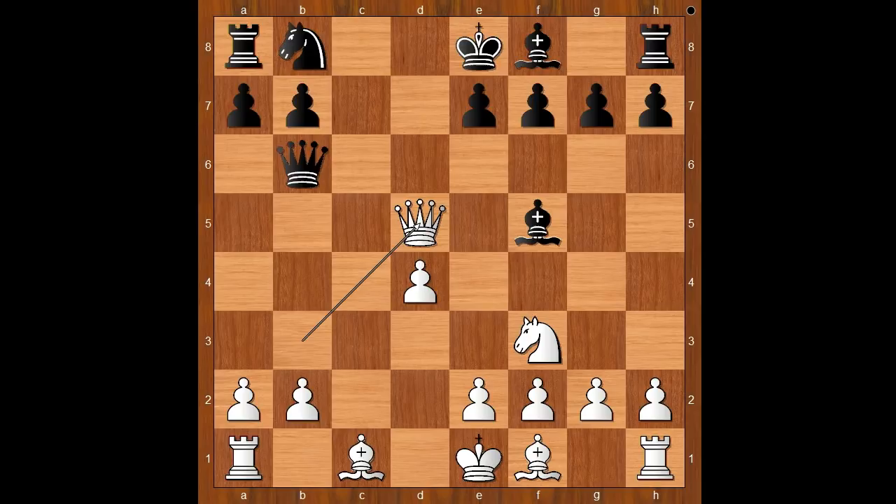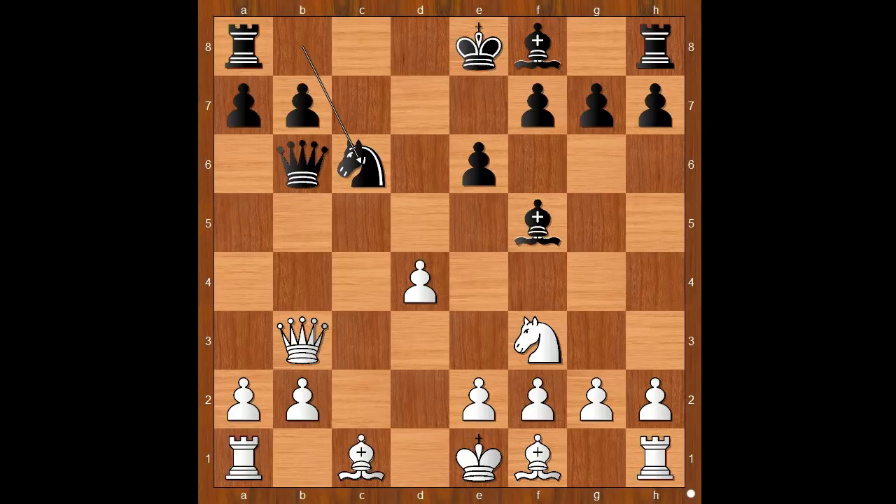Back to our game. cxd5 was played. Queen takes on d5 and white won a pawn. Lagrave played e6, queen to b3, knight to c6.